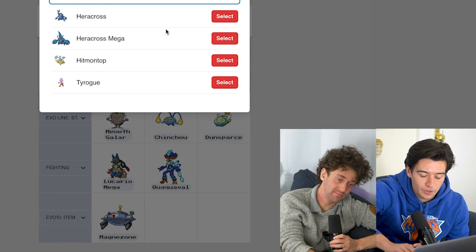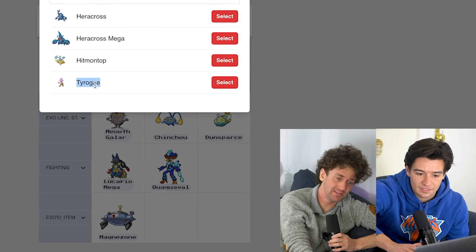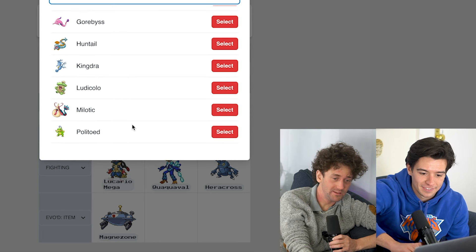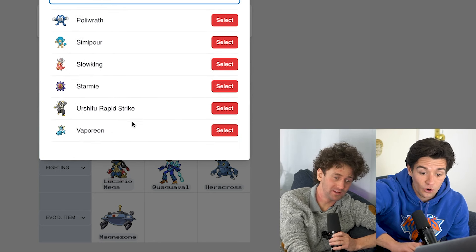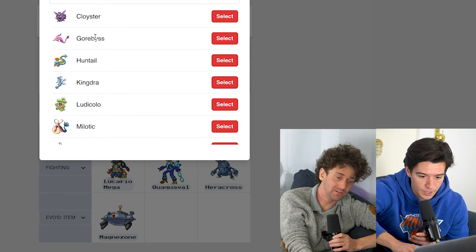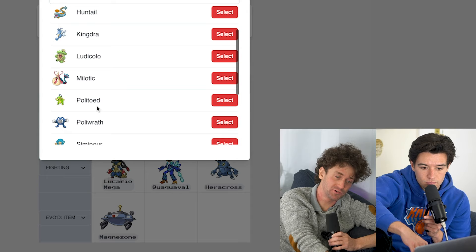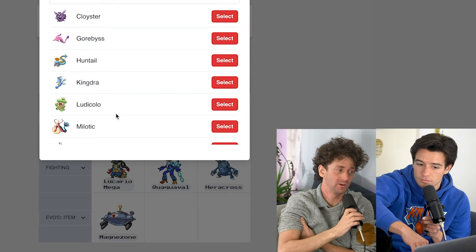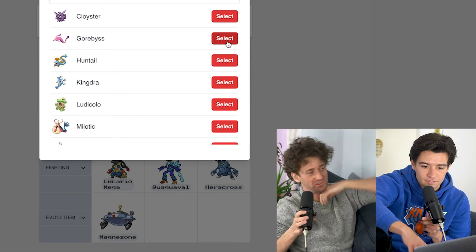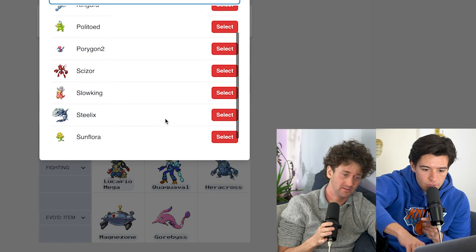Fighting Johto — I think I want to do Heracross, or Hitmontop because it's funny. I think I like Heracross. Water evolution by item — Huntail and Gorebyss. We could put that one. Or Urshifu Rapid Strike. I think the trickier one is Urshifu Rapid Strike, and the one that's more like us is Gorebyss. I'd say Gorebyss because it rewards long-time listeners.